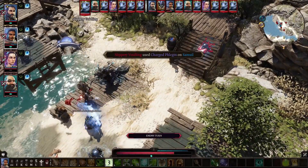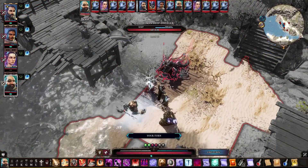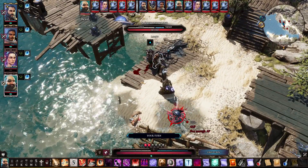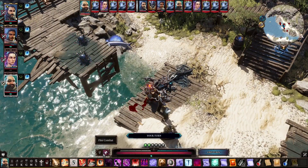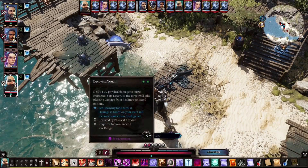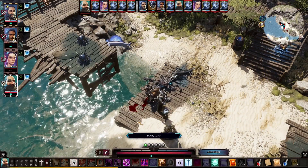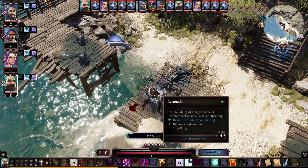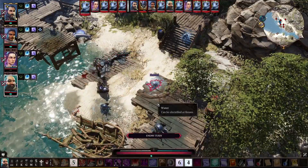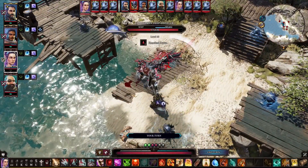Beast can do a knockdown — I'm setting up for it with a charge to knock down the big guy so he doesn't do a lot of damage. I don't want to waste my knockdown on the guys with armor because physical armor prevents knockdown. I'll just buff my party so we can move. We'll heal Ifan Ben-Mezd because he took a lot of damage. My magic armor is working — it didn't do any damage to me, just took down my armor a little bit.